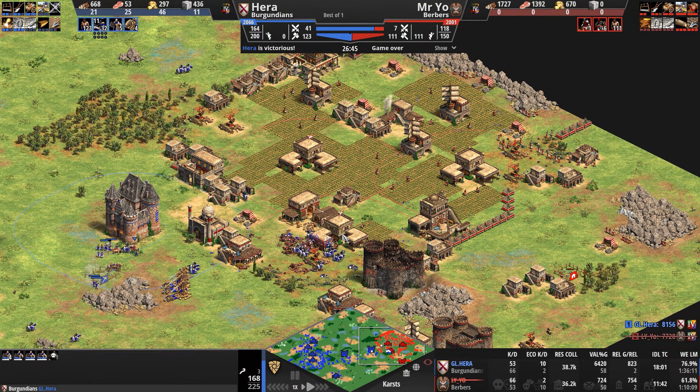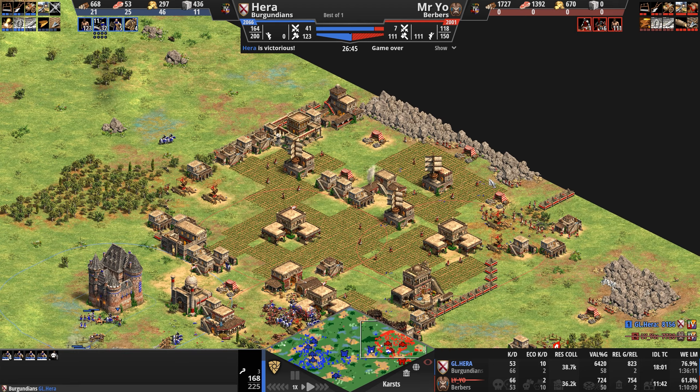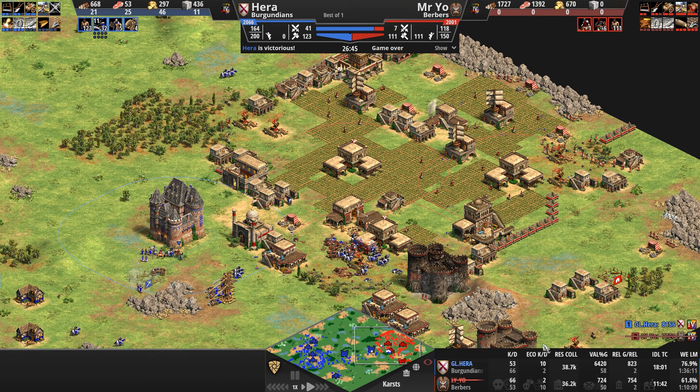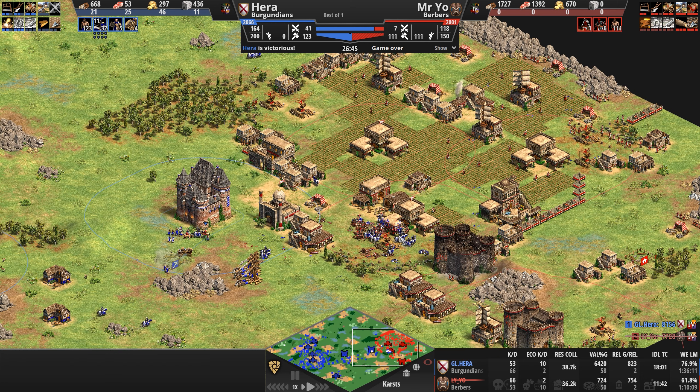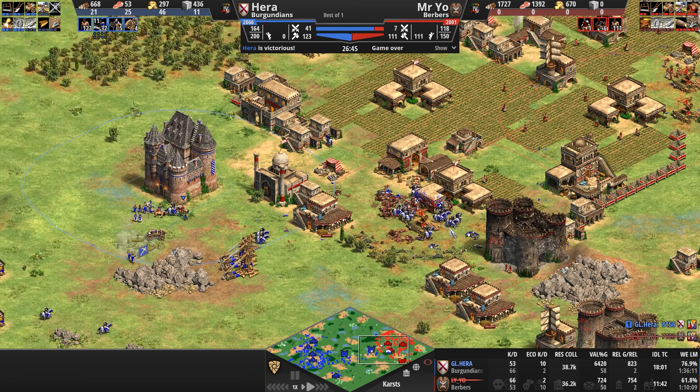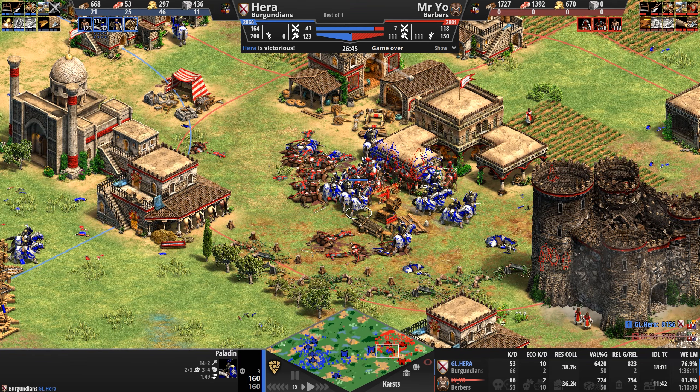Hera didn't kill that many more villagers of Mr. Yo's right up until that penetration by the light cavalry. Up until that moment, the villager kill leads were low — Hera's killed 10 to 2. Mr. Yo on the whole killed more army — mostly monks and light cavalry units, definitely not a lot of Paladins at up to 160 HP with 7 pierce armor.